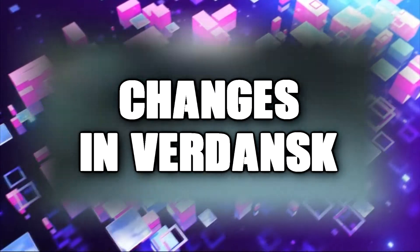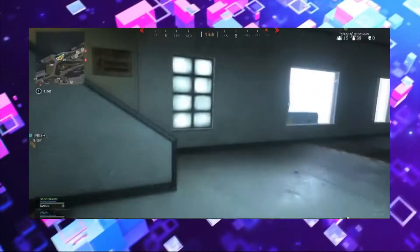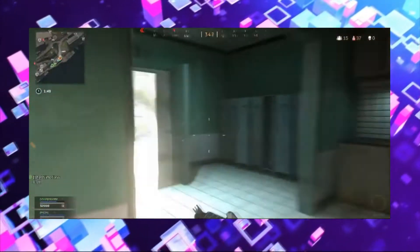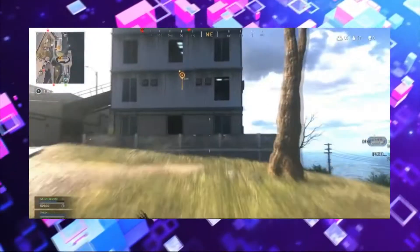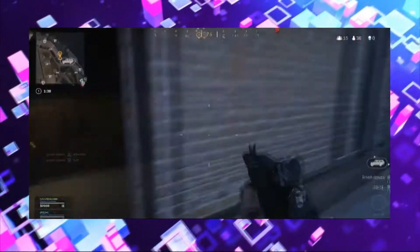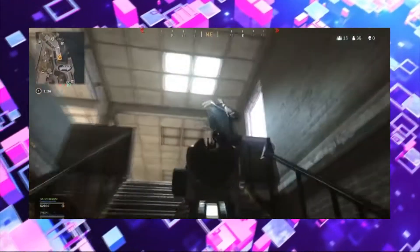Number 6: Changes in Verdansk. There are going to be the most major changes when it comes to Verdansk in Season 3. The first major change we're going to see is the Gora Summit. This location is larger than pretty much any of the other multiplayer maps that we've seen. It has a central island base, three gondola stations with functional gondolas, a river valley that can be reached on foot, vehicle, or ascender.